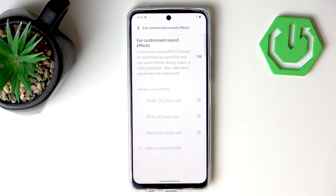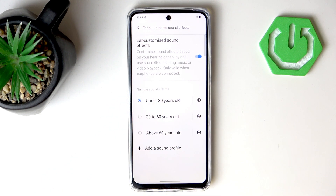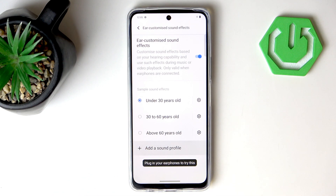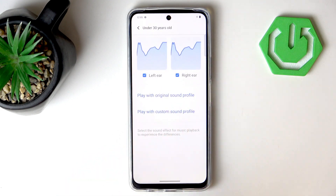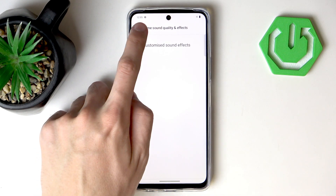Enabling this doesn't directly improve gaming performance — it only improves the quality of sounds from games. But if you care about that, you can enable this feature and set your age profile. For most mobile gamers it's the first setting, under 30 years old, but you can also set 30 to 60 or above 60, and add a custom profile, though it won't really work without headphones. You can see the spectrogram for left and right ear, but we won't demo that without headphones.